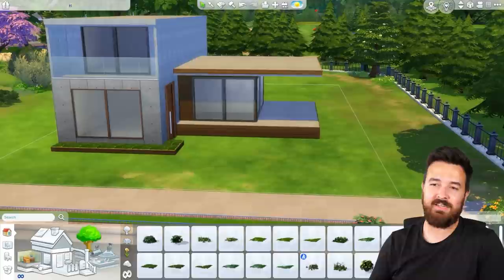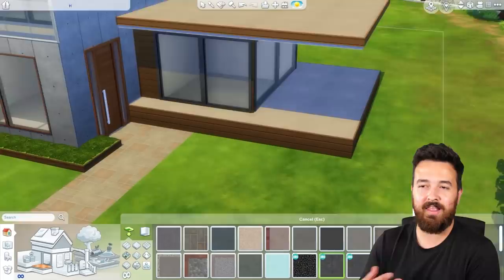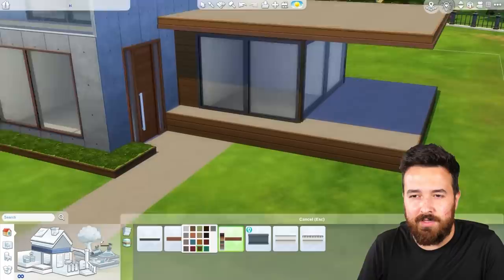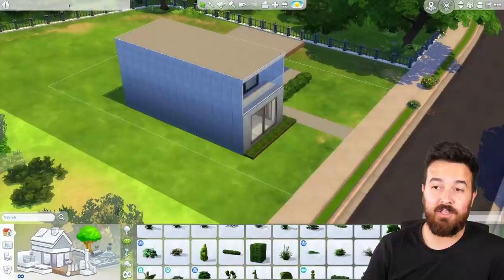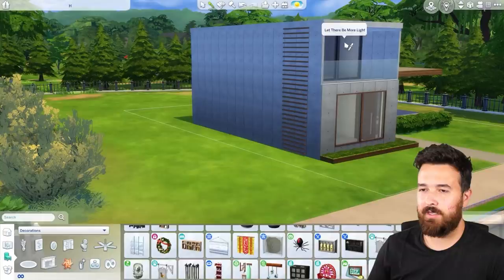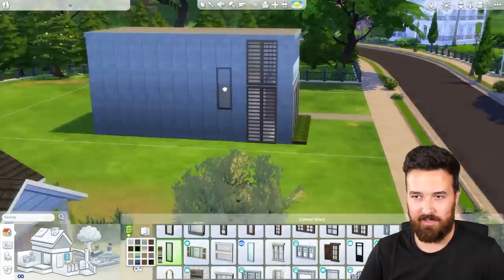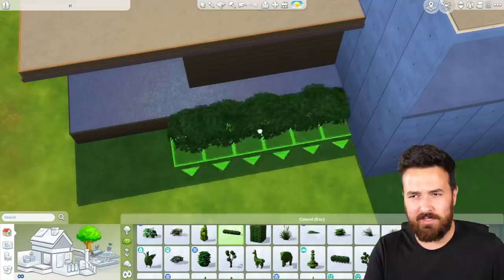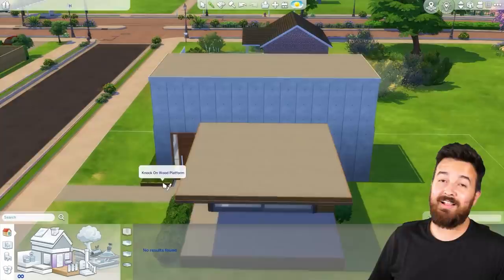I wanted to use some more platforms in this build. This house is actually on platforms, not foundation, because that allows you to give the illusion of it being split-level. At the front of the house I have a single high platform with some ivy or clover planting along it - it looks like a nice little planter. I love using platforms for that kind of detail for garden beds. On the side, there was always going to be a big flat wall and I really liked the exposed concrete look. I love the contrast between that and the natural wood siding - I think that works really well together.